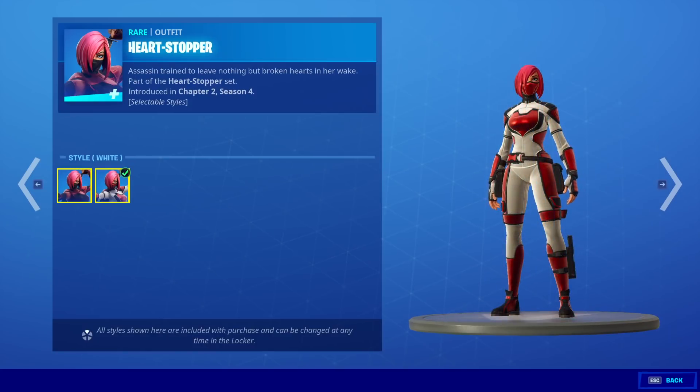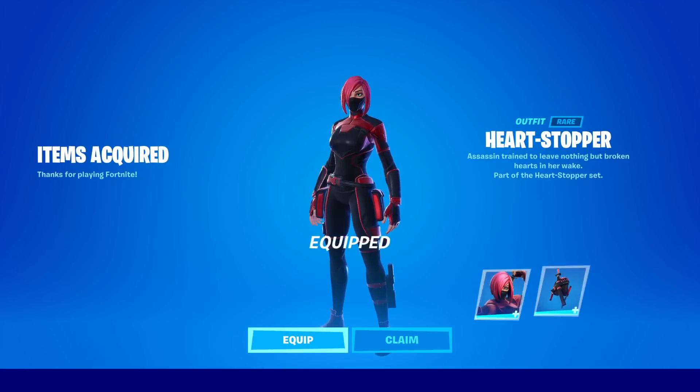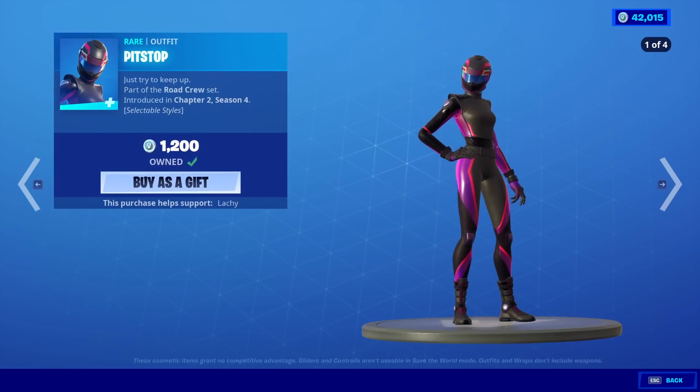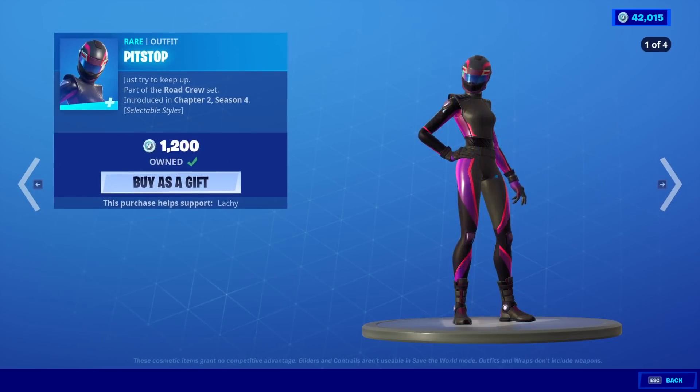Preview styles: default and white. Alright, you know we're buying it. We'll equip that so you can see what it looks like with the emotes in the shop. Wait, that's it? Wow — she doesn't come with a pickaxe or anything. Wow.